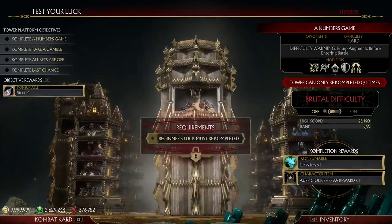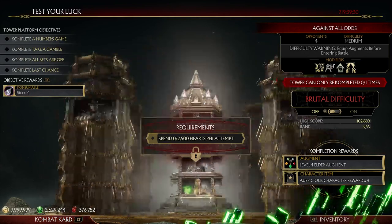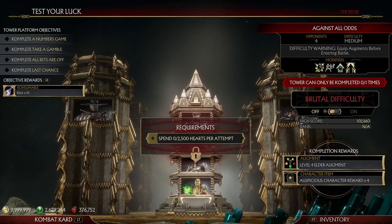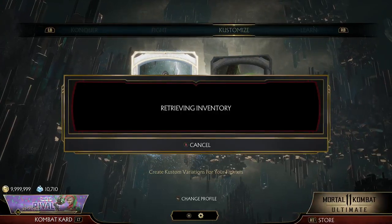Actually, the first one would be 25%, then 50%, 75%, and then 100% more damage on the last one. The chance of them giving you certain effects like the chaos effect, burning effect, and freezing effect also goes up by 25% with each tower.